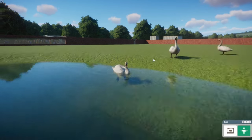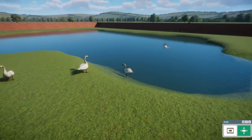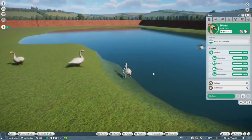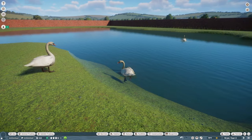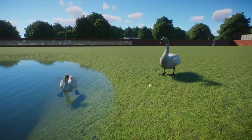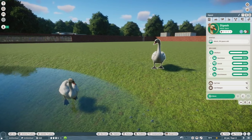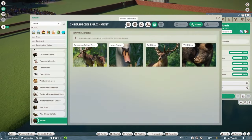Here's the Mute Swan. I went ahead and made a little group of them — is it a gaggle of swans? I think that's a gaggle of geese. I believe a group of swans is actually a flock. Here's the female and we have the male next to her — not too much of a difference, maybe the male's a little bit bigger. Let's take a look at the Zoopedia.